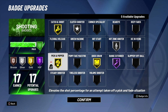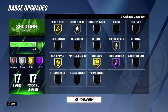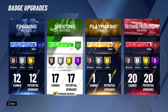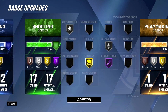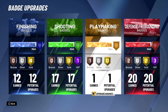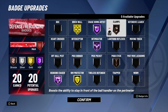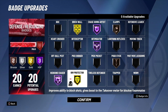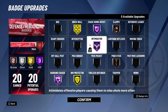This is the comp wager badge setup I use on my shooting glass lock. Coming in clutch — ice in the veins. Going through the badges again: pick and roller, live city finisher for finishing; catch and shoot, clutch shooter for shooting; break starter for playmaking; brick wall, chase down, intimidator, clamps, pogo stick, rear protector, and rebound chaser for defense.